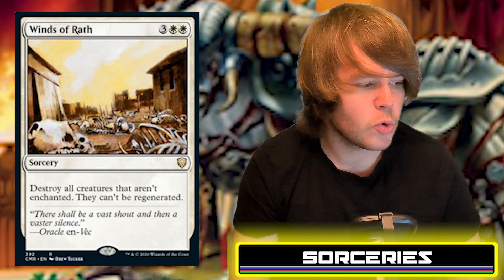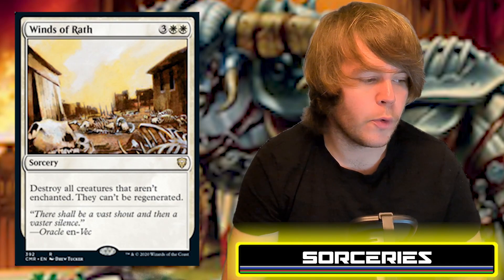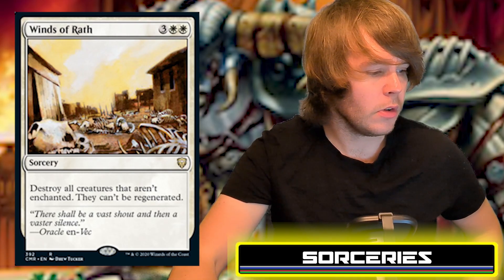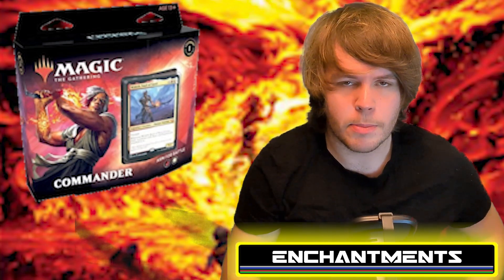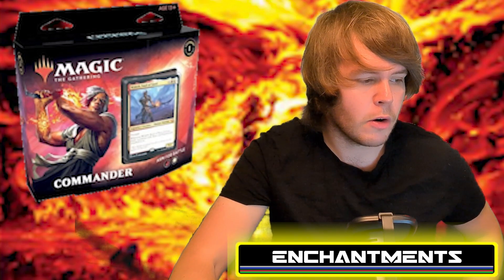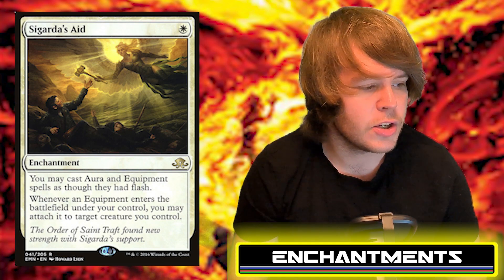Winds of Wrath costs white, white, and three generic — destroy all creatures that aren't enchanted, and they can't be regenerated. A fantastic one-sided board wipe since many of your creatures will have auras attached. There are only six enchantments in the deck, and not all are auras, so adding more auras could be a key upgrade in personal builds.